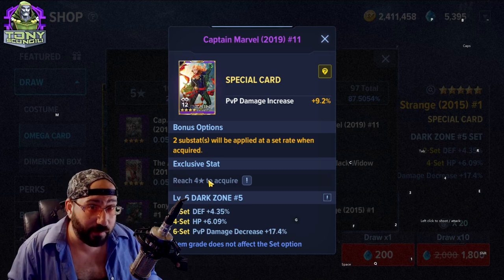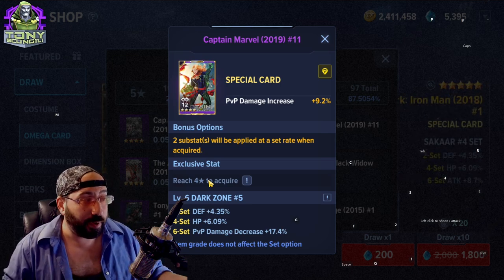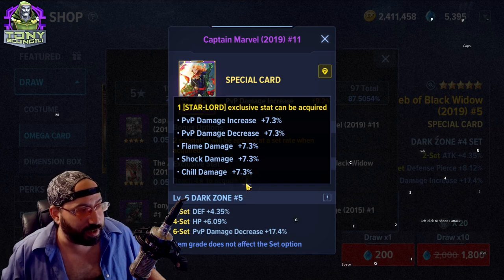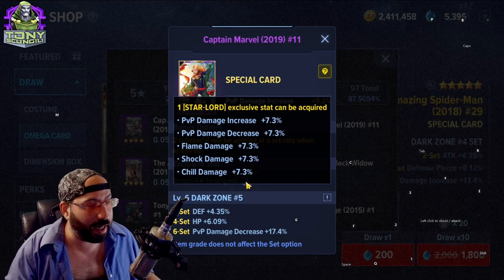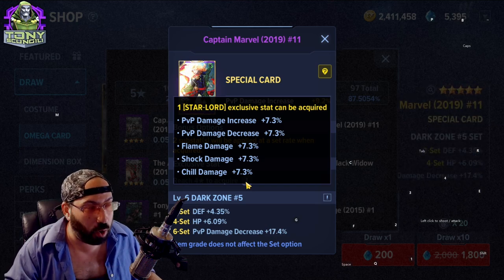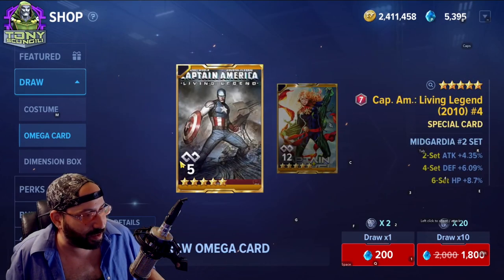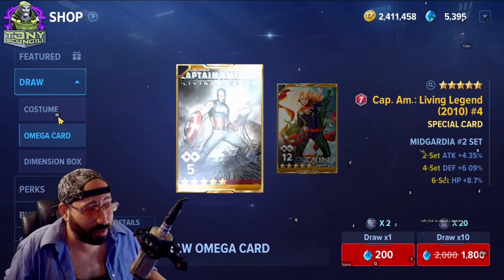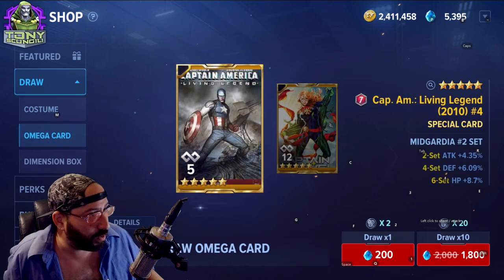At four stars, it rolls a stat that is exclusive to the character who picks it up. So if I open this right now and got this item, it would give a four-star item for Star-Lord, and you can see what Star-Lord's exclusive stats are. You can still put this card on any character, but that exclusive stat will only apply when it's equipped to Star-Lord. So be a little careful with how you spend and get these.